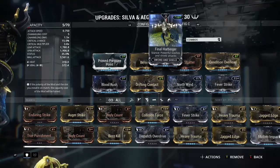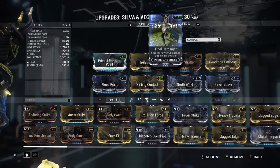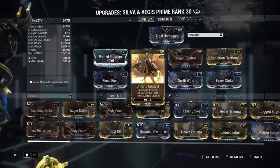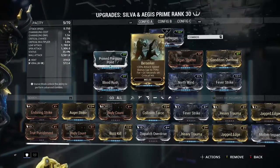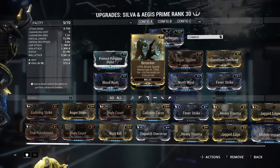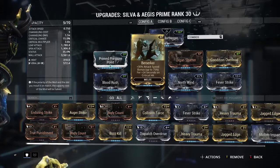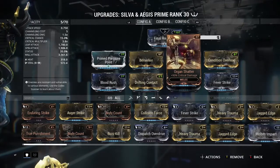First of all you want Final Harbinger for your stance mod, because that's what the polarity slot comes with and it's the funnest one in the game. Primed Pressure Point for damage, Blood Rush for crit chance, Drifting Contact for status chance and for what body count does. Berserker — a lot of people complain about it because the animations you swing too fast, but I'd honestly prefer to swing through the animations fast, so that's up to you.